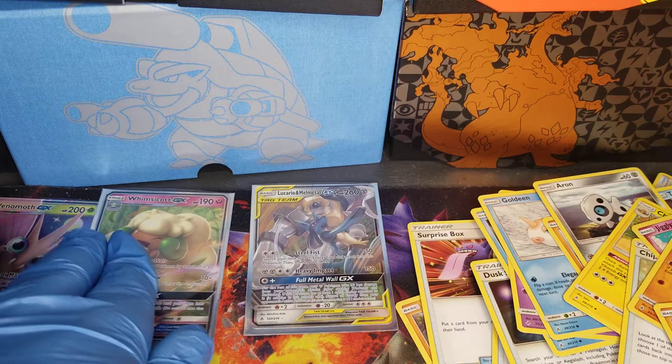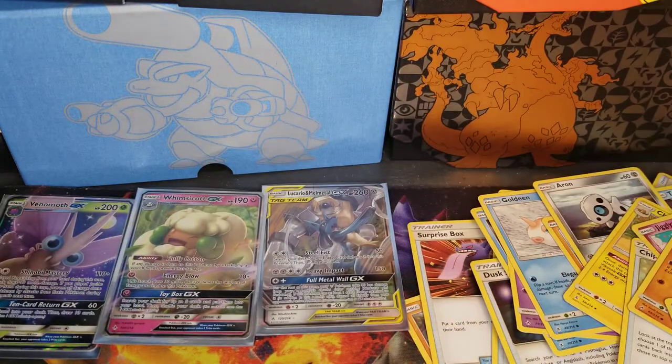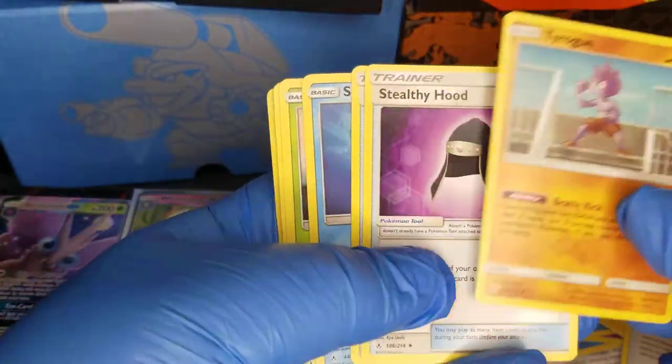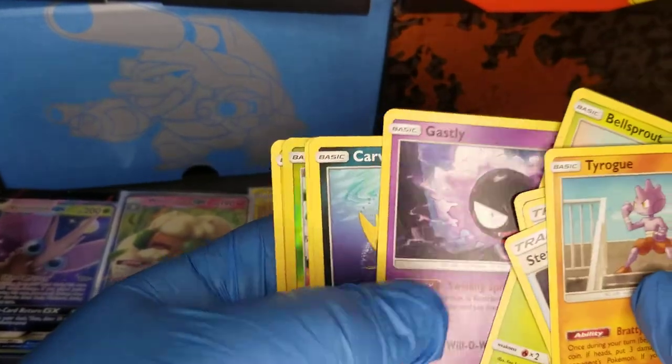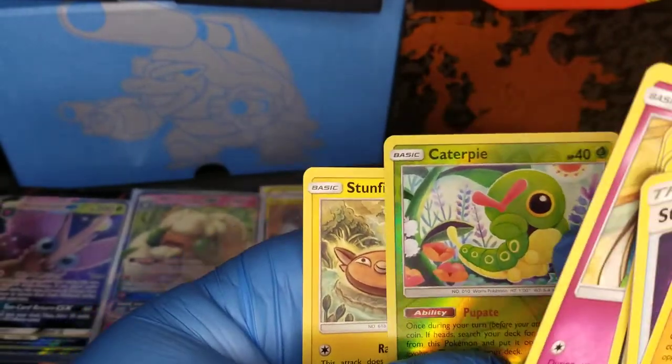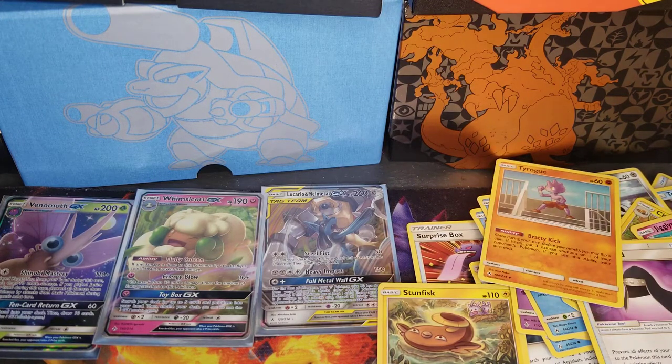Okay, that was amazing — I think I'm just getting the heat now. Last video I did not get any heat. Let's see what we got. I think that's the hot hands today — hot hands! Steel energy. Tyrogue. Electromagnetic radar. Bellsprout. Gastly. Carvana. Caterpie. And a Stunfisk. Hey, Stunfisk has a Galarian form. When I first saw Stunfisk's Galarian form, I hated Stunfisk — yeah, he's kind of ugly. Do you like that art? Yeah, it looks really nice. Go ahead and sleeve that bad boy up.